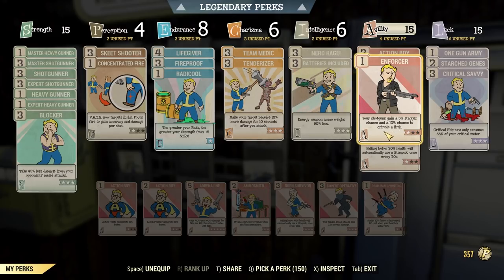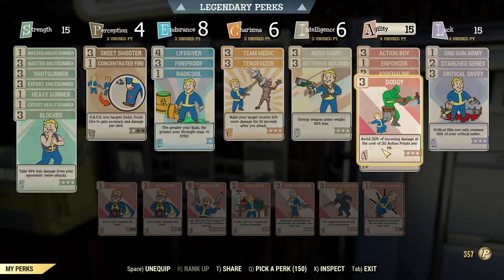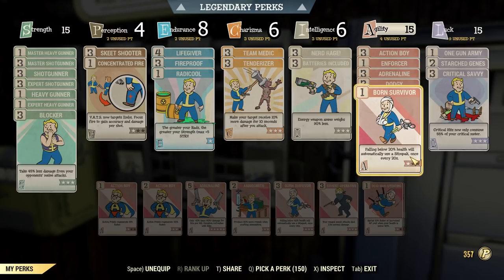I have Enforcer at only rank 1 — that's enough. This card is so fun to use, I'll show you later. And I have Adrenaline at only rank 3. And of course Dodgy — this is an important perk to use because this gun has very low range, so you have to be close to the enemy to be effective.